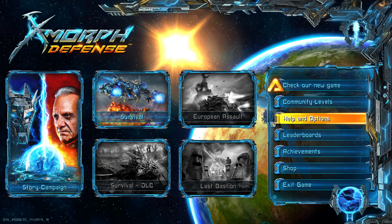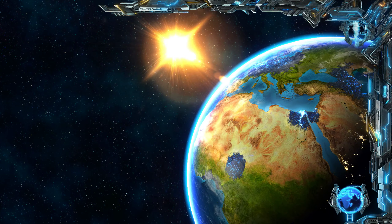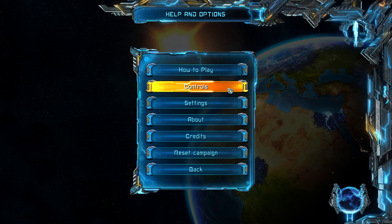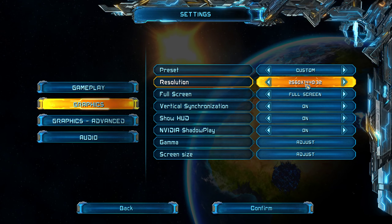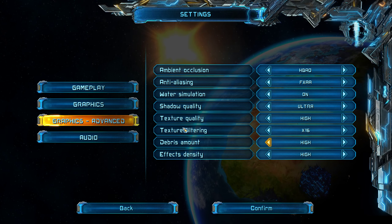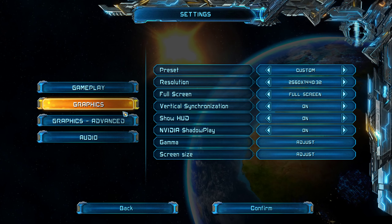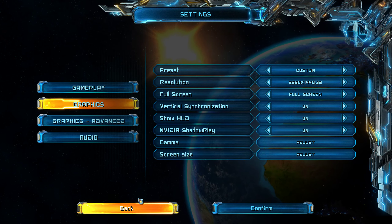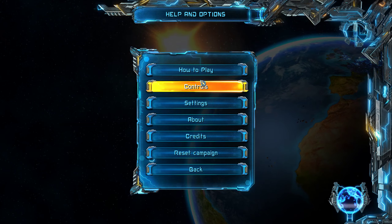We'll just look at the options super quick. There are the three DLC packs and the survival mode. This game runs really well — Ryzen 3600, which is a 6-core Ryzen, along with a GTX 1080 Ti. Everything maxed out, and this game only hits around 30% GPU usage. I think I'm running at 120 frames or something — it's quite a bit. Very light on resources.